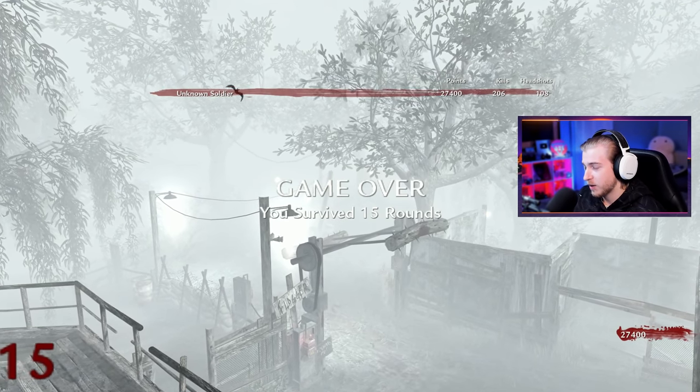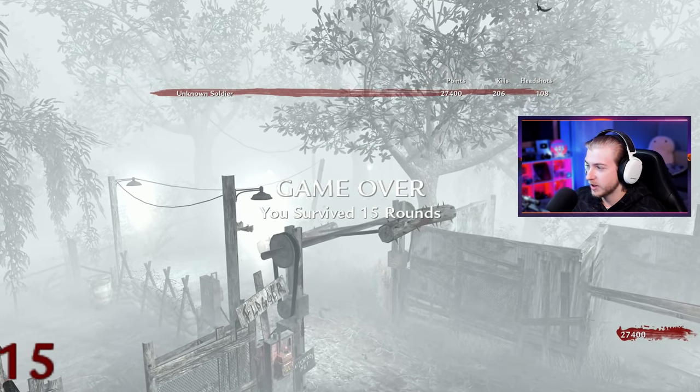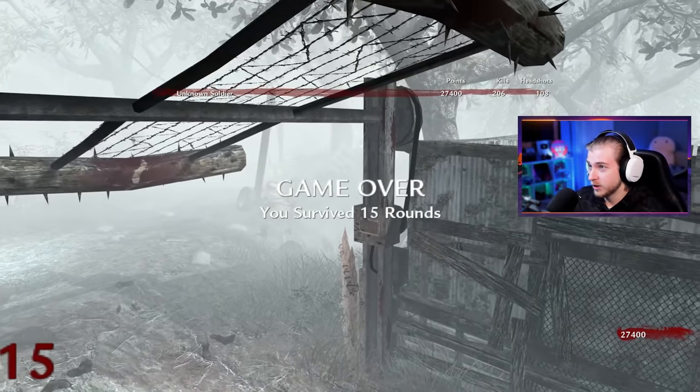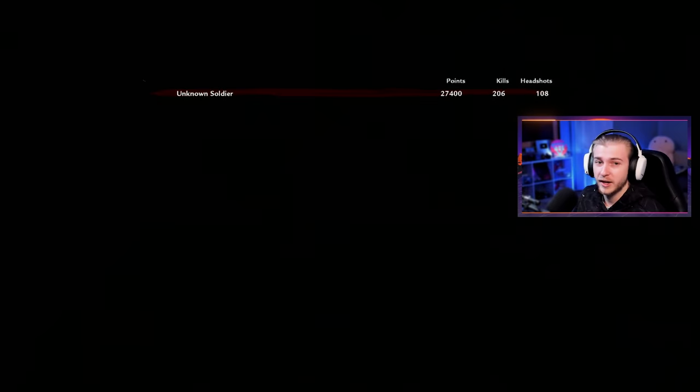I think I got a pretty good experience of this map. We might have made some stupid plays and completely forgot about the gate, thinking we needed power to open it for some reason. But I think we did pretty okay for this being our first time playing the map today. But there you have it — that's my first attempts at Shi No Numa. We did end up getting the Wunderwaffe, which I'm very happy about. Even if we didn't use it too much, it was cool seeing the Wunderwaffe after hearing people talk about it a lot.